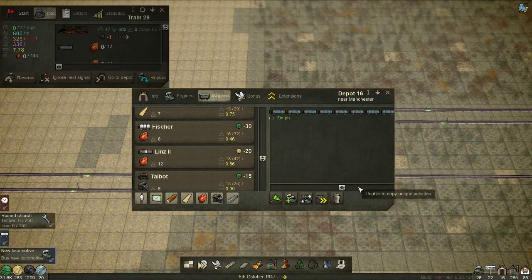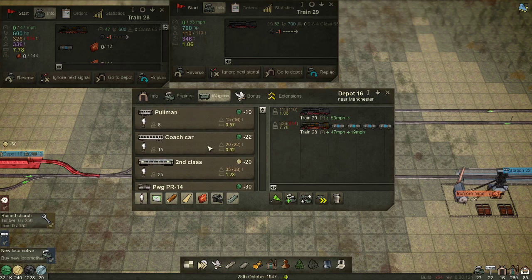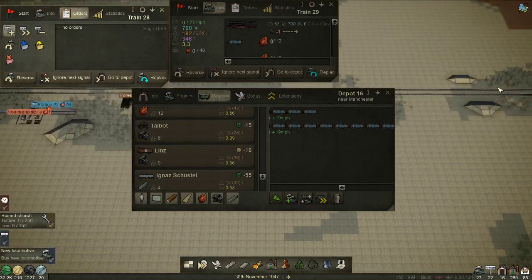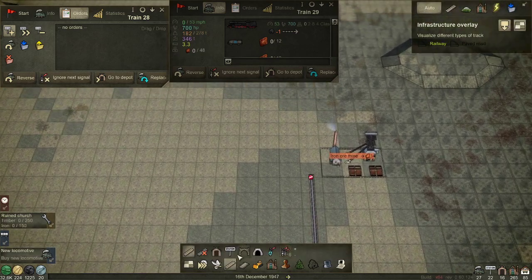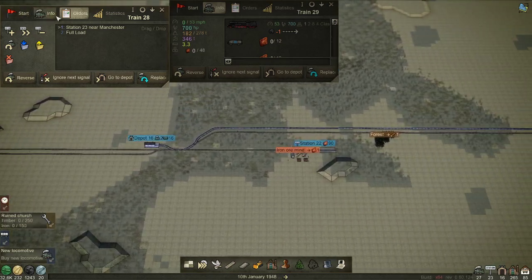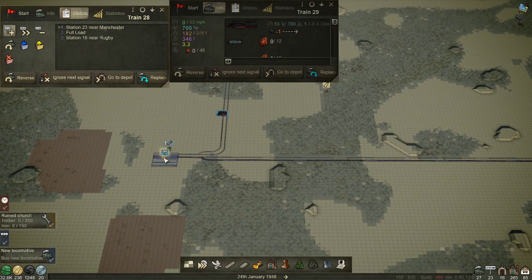Can we clone that train? We can't because it's a unique car, damn it. Two three four - we're going to have to actually set this one on its way otherwise it's going to have issues. Have I built the station at this end yet? No I haven't. Close the depot and build the station. There we go. We'll send you to that station, do a full load, and then to this station down here. Off you go.